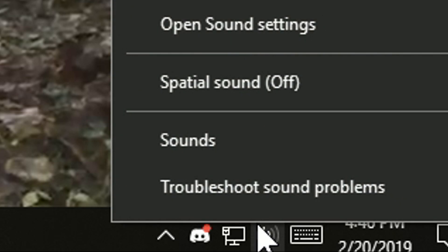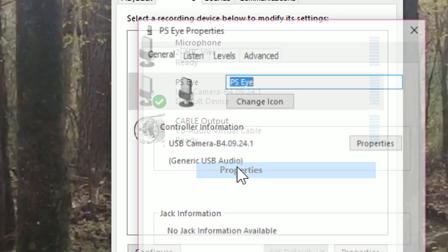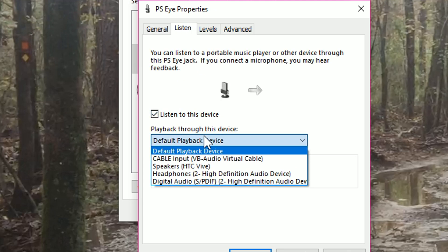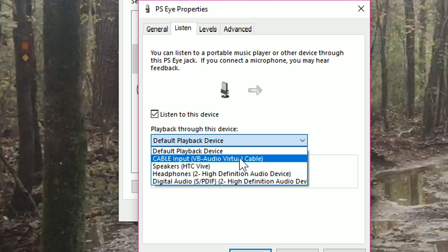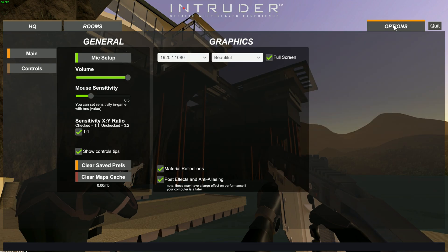Click on the speaker in the bottom right corner, click Sounds, right-click on your microphone, click Properties, click on Listen, check the box that says Listen to this device, open the drop-down box and select a Virtual Cable, and click Apply. Then go in-game and select the Virtual Cable as your input device.